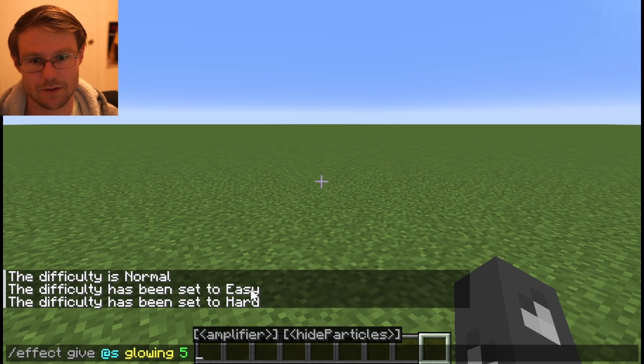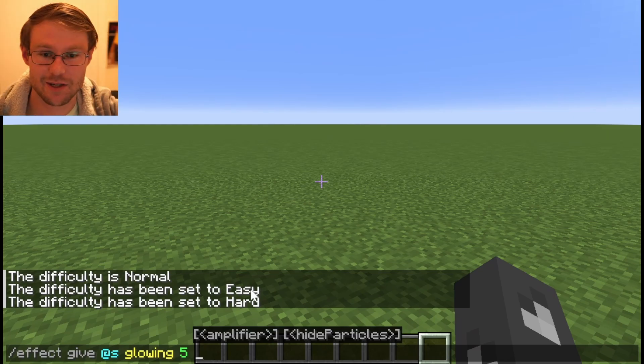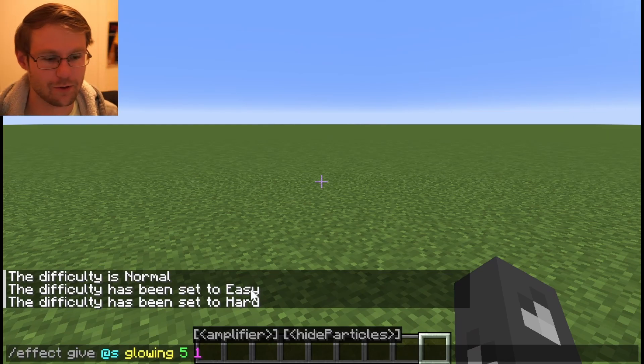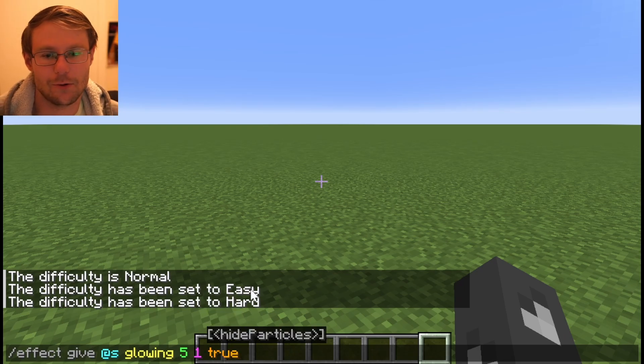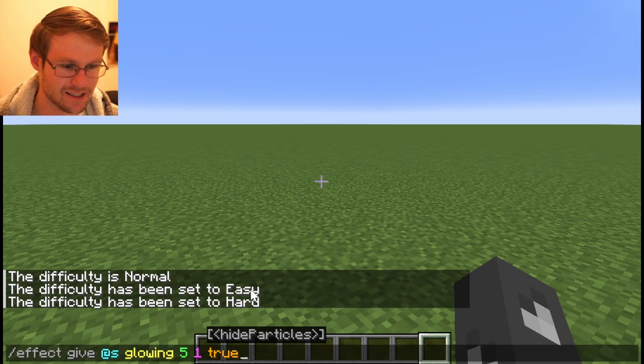I do have a video on attributes you can check out — it should be linked in the info card in the corner. Anyway, we'll just set the amplifier to 1. You can also set whether or not you want to show particles. Particles can be annoying, but the option is there — it can definitely be valuable.